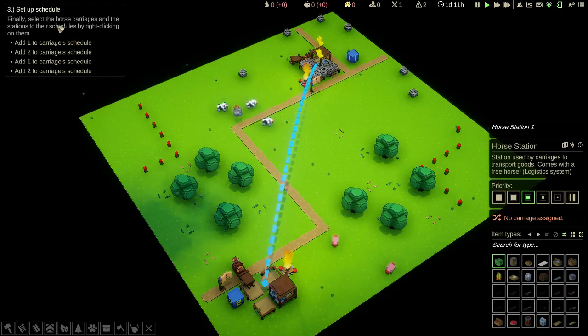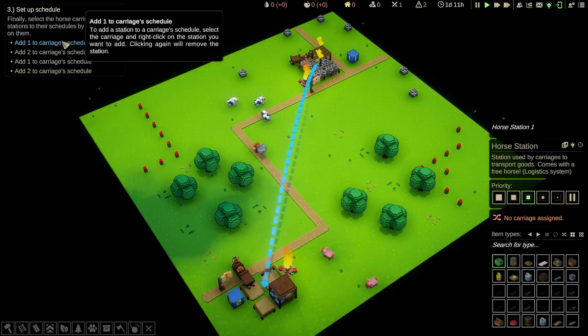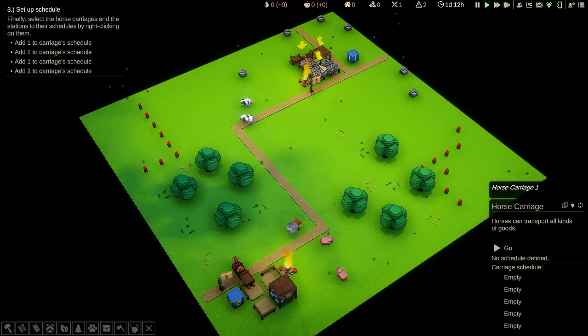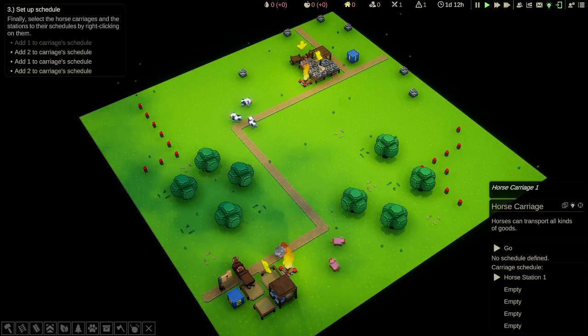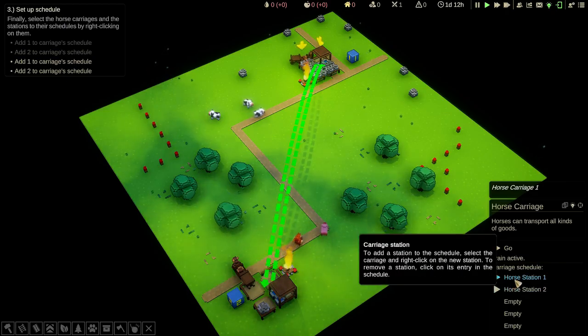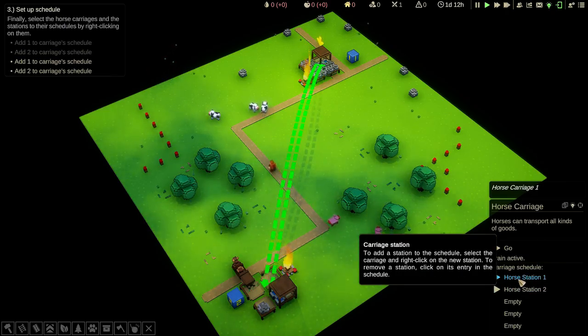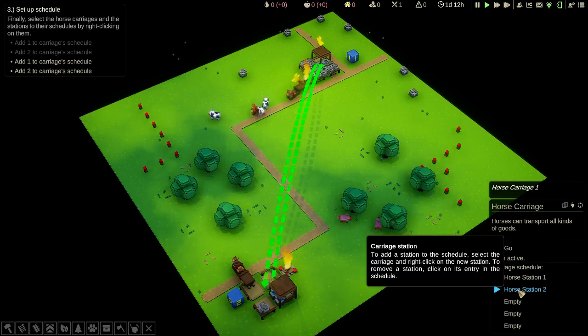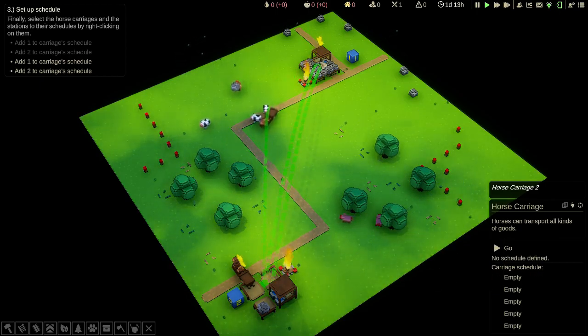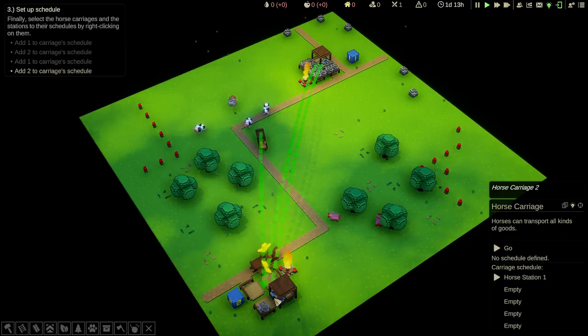Finally, select the horse carriages and add the stations to their schedules by right clicking on them. Let's select this carriage. I'm going to right click on this one, because this is the pick up station. So do that one first. And then the destination, which will be the second location. So you can see it's going to pick up from horse station one and drop off at horse station two. For this carriage, we're going to do the same — pick up from this one, take to this one.